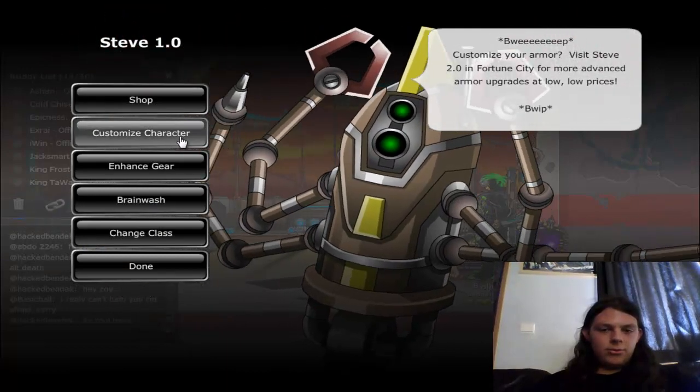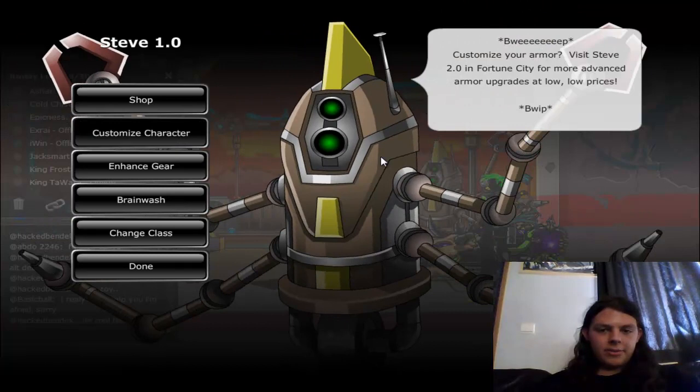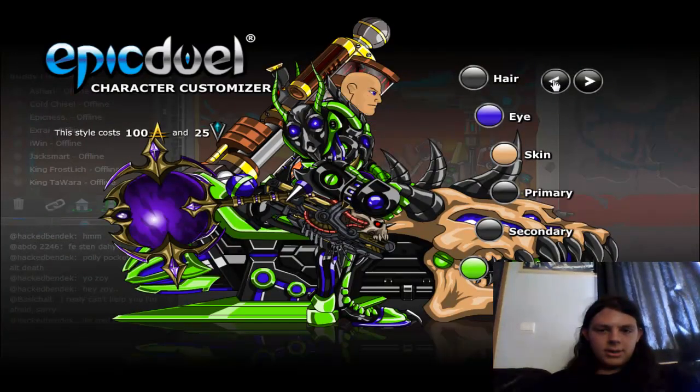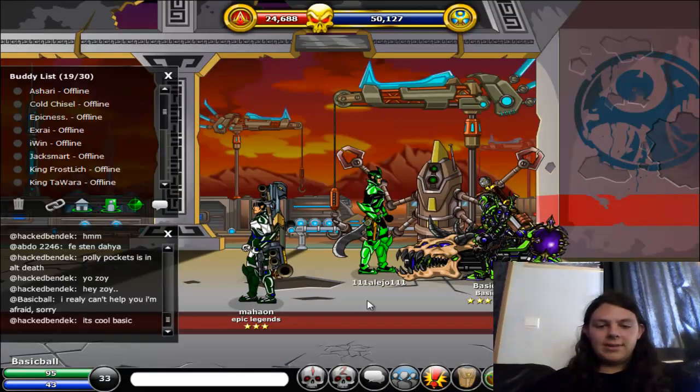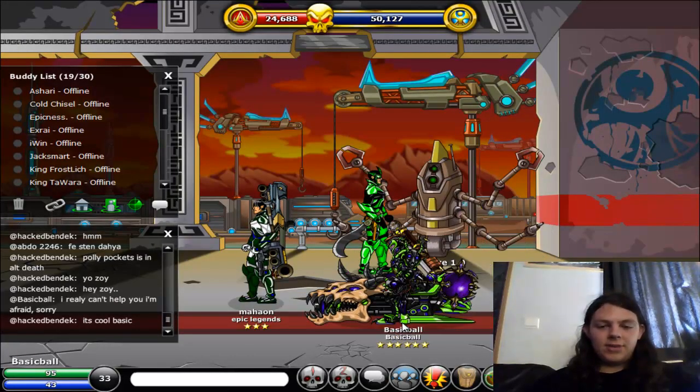I'll show you which hairstyle is credit-only and which is varium. One hairstyle costs 50 varium and another costs 200 credits. The dragon hats are credit-only. They doubled the price for both the credit and varium hats. That's it for this week — hope you enjoyed it, see you next week!